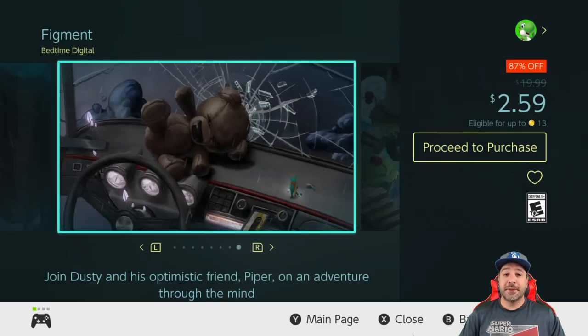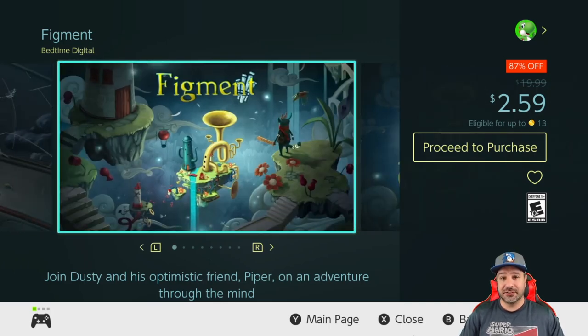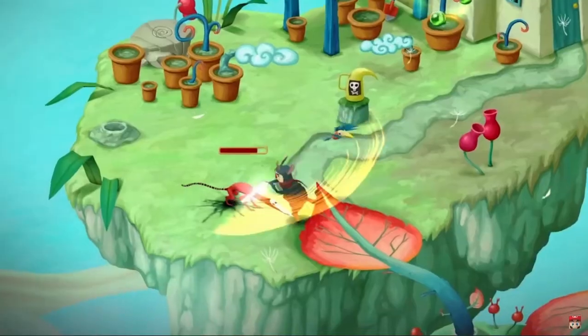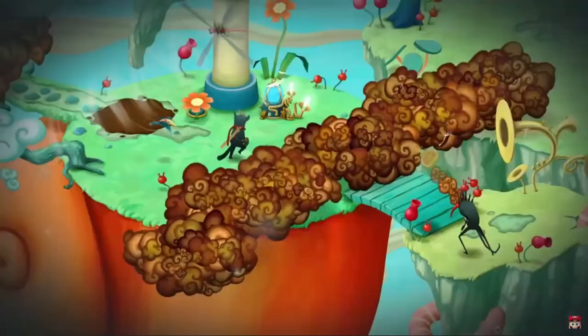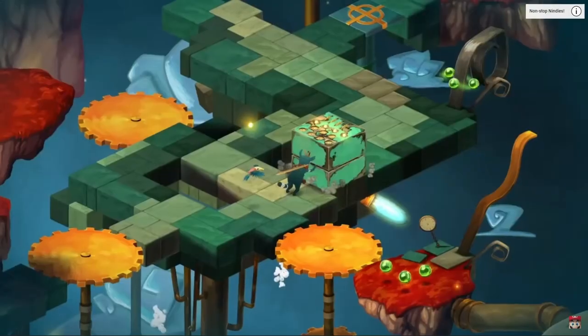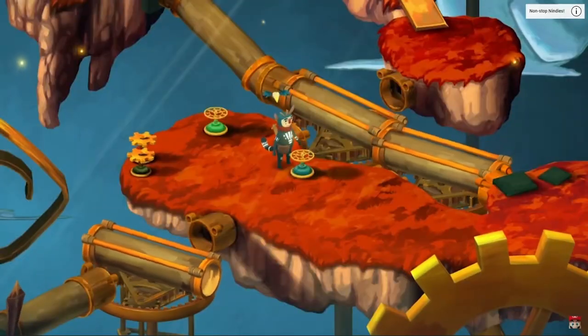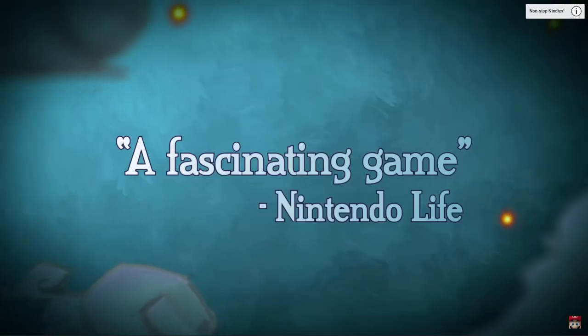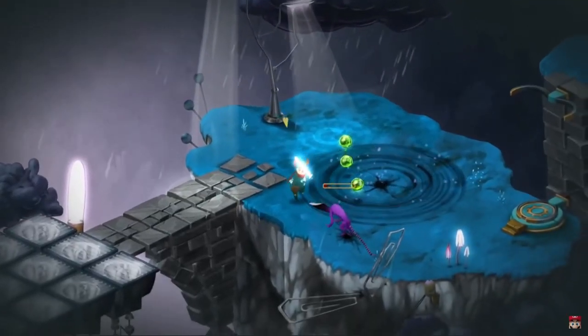Next we have Figment at 87% off for only $2.59. This is another top-down action adventure game with a nice touch of puzzle solving for a Zelda-like experience. However, this one has a much different visual aesthetic that is beautiful in its own right, and on top of it has a really touching storyline set within the psyche of an individual.